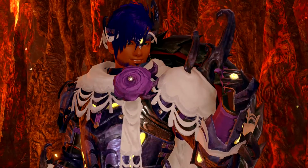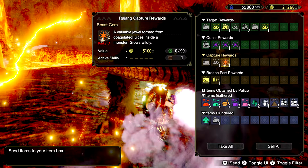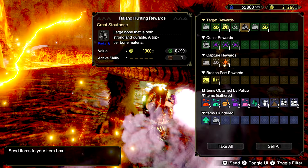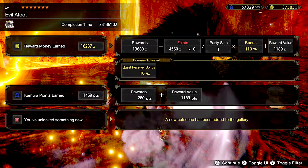Alright, well — we got him! Oh — Beast Gem! I didn't use the carving skill but it didn't activate anyway, so we're good. And we didn't faint either, which is nice.